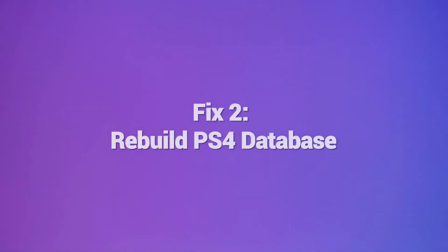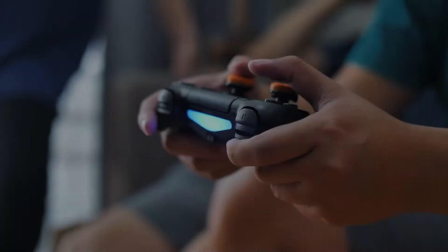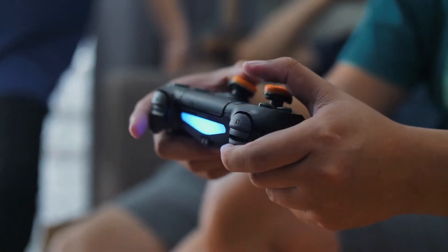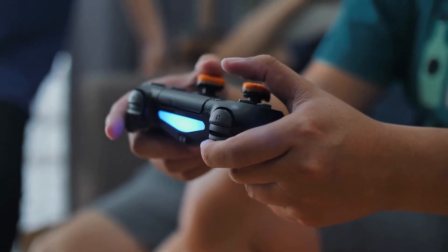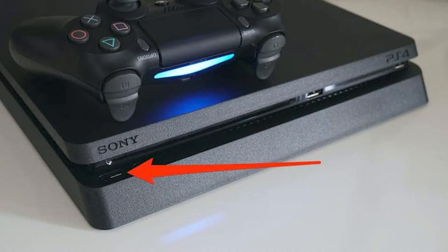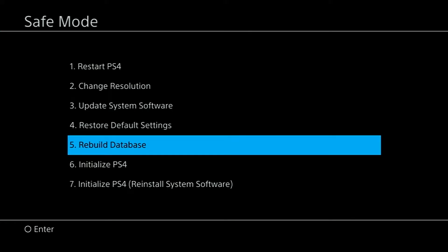Fix 2: Rebuild PS4 database. Rebuilding the PS4 database scans for corrupted data and system files that could be causing conflicts and storage errors. It defrags the drive to clean things up. Fully power down the PS4 — no rest mode. Hold the power button until you hear a second beep, connect the controller, and select the rebuild database option. It takes a few minutes and fixes minor software glitches.